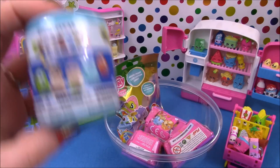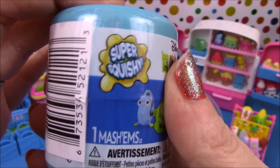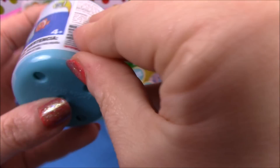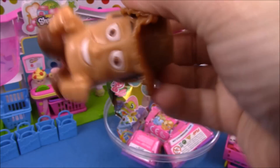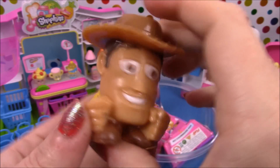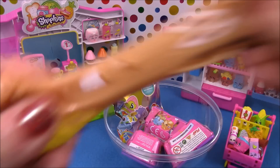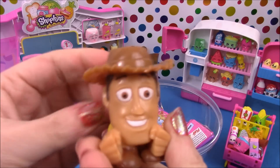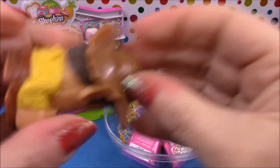Next up we have a Disney Pixar Mashems — they are super squishy and these are from Series One. So let's open it up and see who we get. Wow, we have Woody! Oh, he looks awesome and he's super squishy. Oh my goodness, he is awesome — and he's very sticky as well. These are pretty cool.